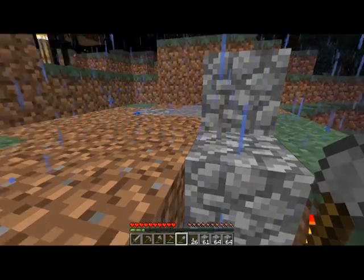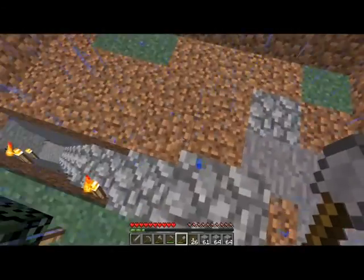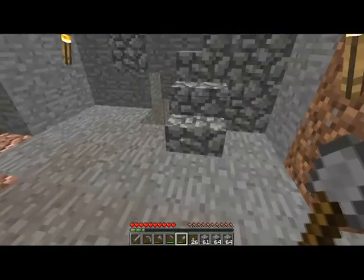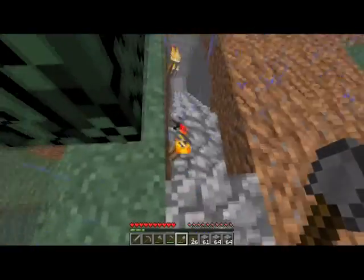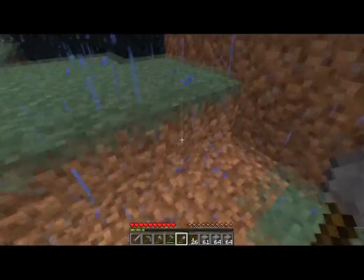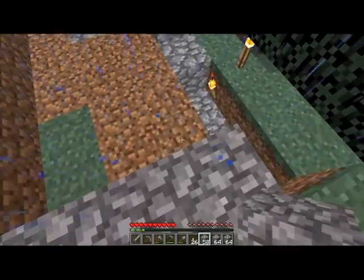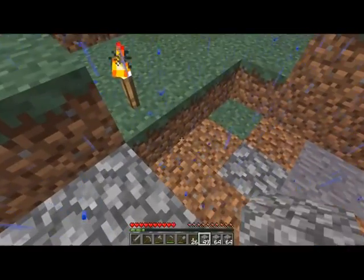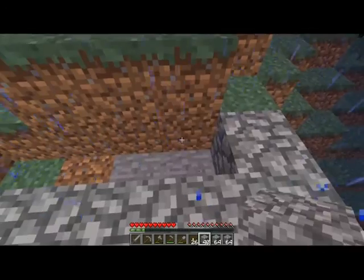There's an Enderman right there. Okay. Endermen are fine as long as you don't look at them. The problem is one, I'm probably gonna look at him, and two, he might start taking blocks away from me — and that wouldn't be so good. So what I was saying — if it starts lightning, I'm gonna go in because I don't want charged creepers running around my area, because my house will get demolished probably. And that would be really bad.